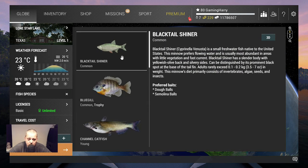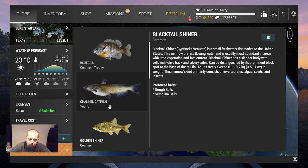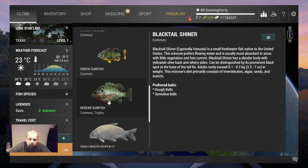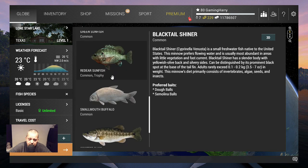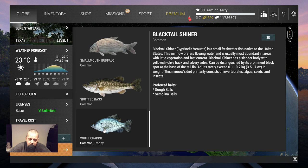If you go to Fish Species, you can see what kind of fish you can catch — like the blacktail shiner. Here you can see an entire story about the fish: how big it will be, how long it becomes, and the preferred baits — what they like to eat. Some fish you only have in common size; others you have common and trophy. Trophy means bigger, more XP, more money. When you get further in the game you will also get uniques. Some fish, like the greater sunfish, you're not allowed to keep — you need to throw it back, but you still get XP and money.